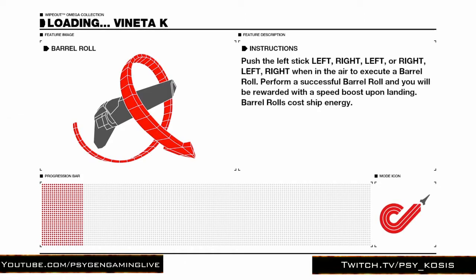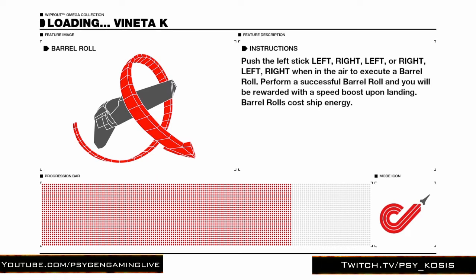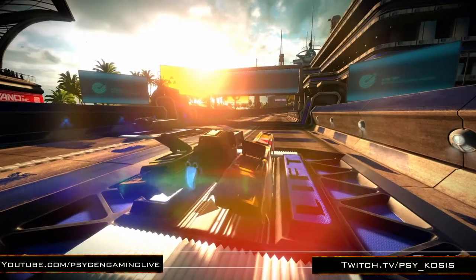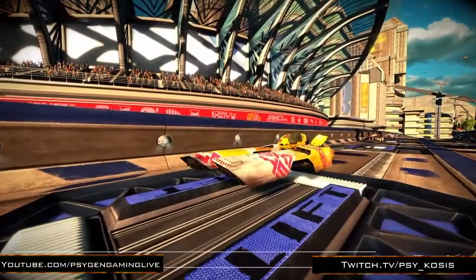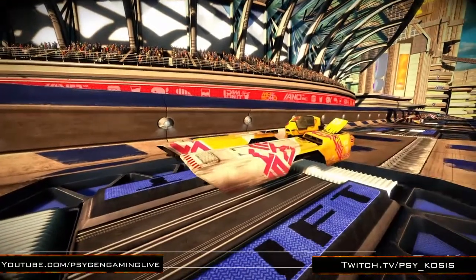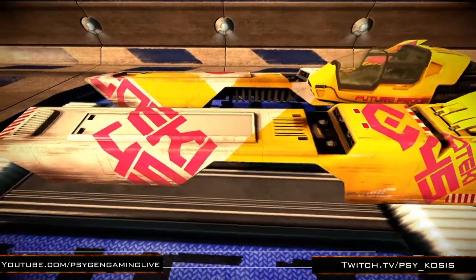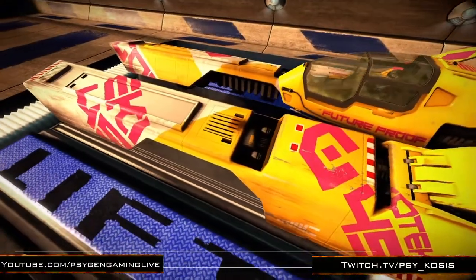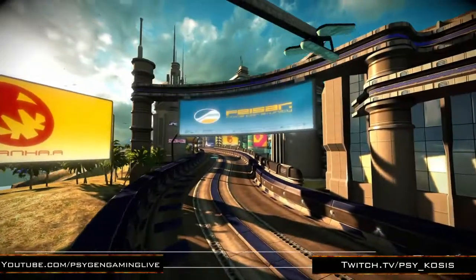I'm going to give you a couple of hints and tips here, so please pay attention. First tip: if you can time it right — as the 3-2-1-go countdown goes — if you can hit thrust directly on go, you'll get a start-off boost. You'll hear it by a charge audio cue.